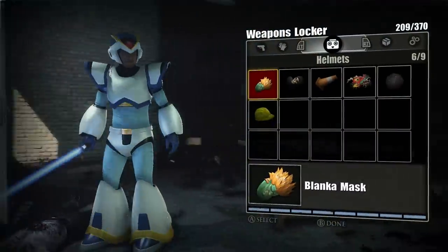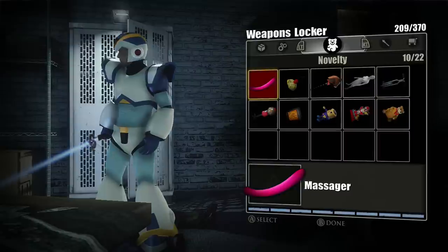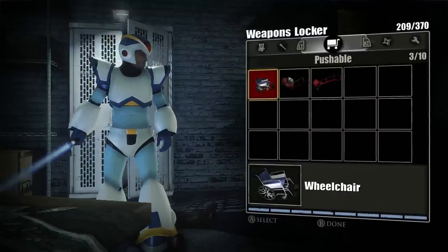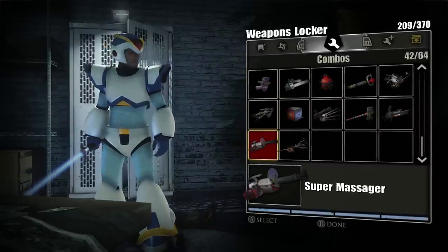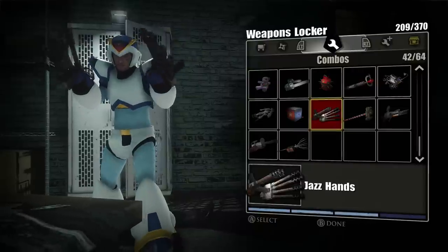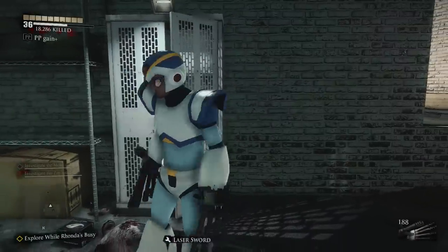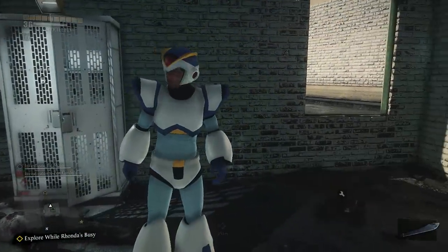You can also go in here to the weapon locker and see all the different things. Look at these novelties — look at the Dillwacker. Ridiculous. There's the combos right here, so you can actually go in and grab any of the combo weapons that you made. Which was news to me — I didn't know you could do this the entire time. You can just go in here and grab whatever weapons you want. It's pretty crazy.